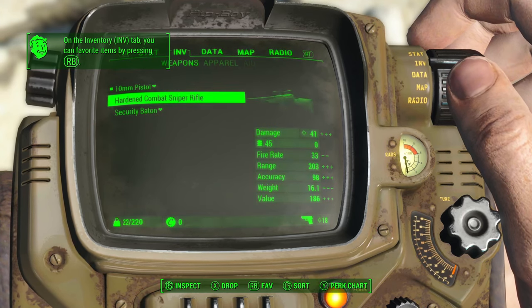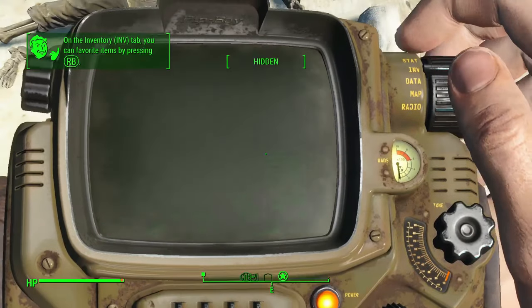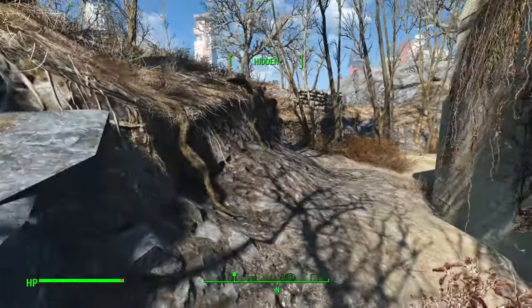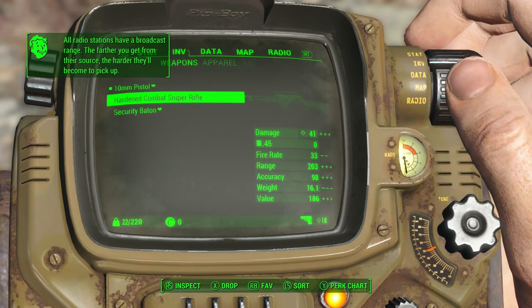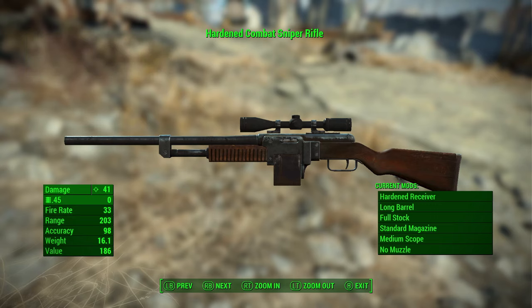There's an emergency message playing to all Commonwealth Army soldiers — completely forgot that thing is loud and obnoxious. So I moved a little bit north of the checkpoint just to be away from the announcer. Here is our combat rifle: it is a full stock, long barrel, hardened receiver, and it has a scope — which makes it technically a sniper rifle. But if you wanted to, you could just spend one bit of adhesive to get rid of the scope and you have a fully functional hardened combat rifle.